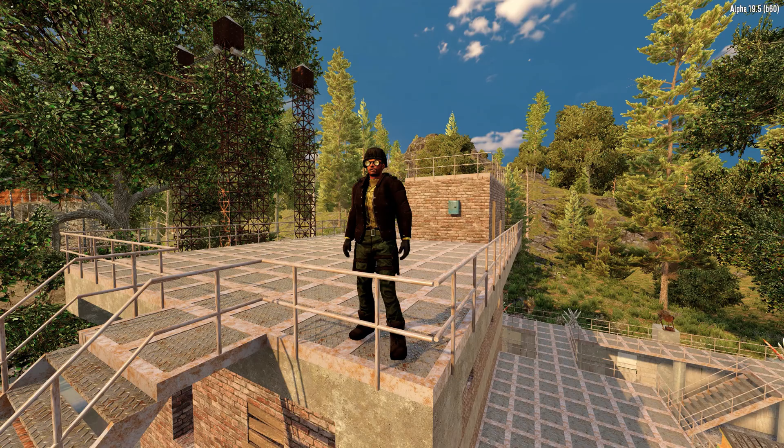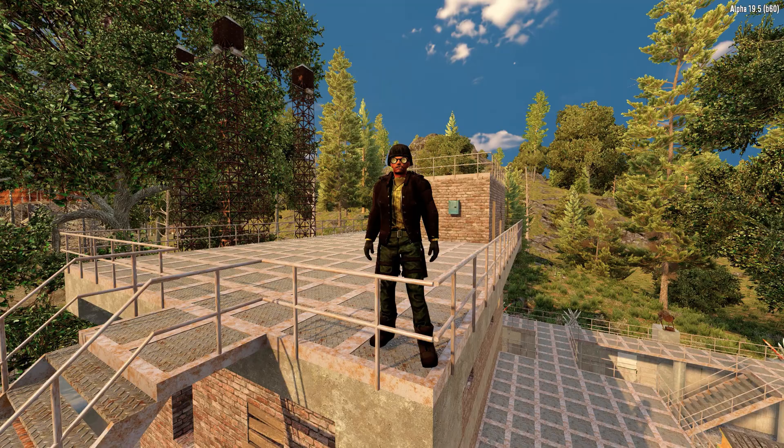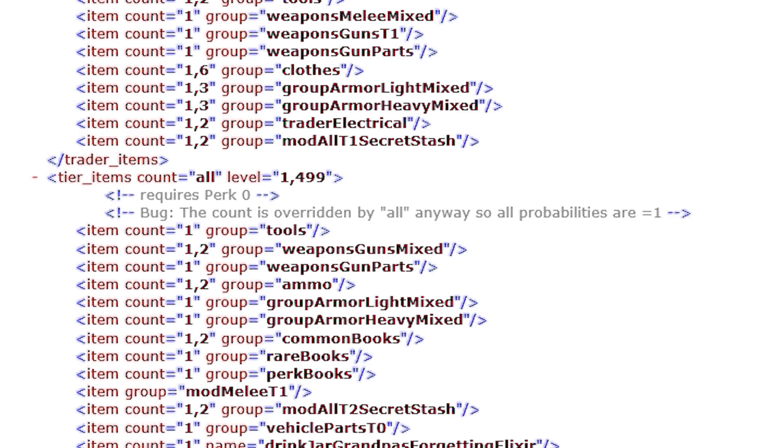Part 1: Trader Inventory Analysis. The first thing we need to cover is the selection of items that all traders will carry, because the trader's stock is a lot less random than you think. Let's go over the numbers. All traders carry a set inventory of 30 to 70 items with a minimum and maximum quantity selected by chance among several categories. Let's look at the basic stock and then we'll see the secret stash next.